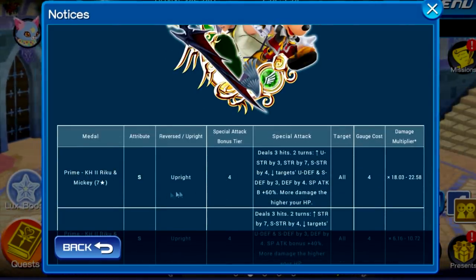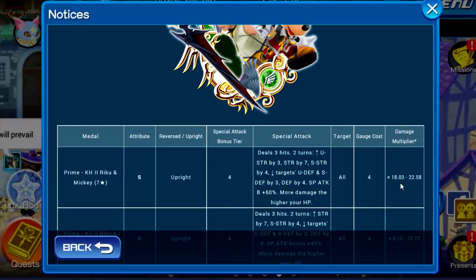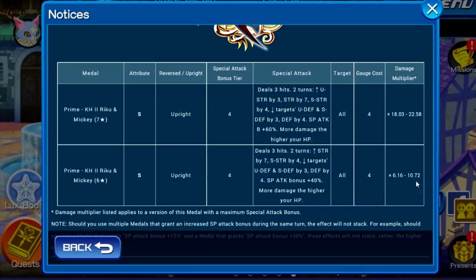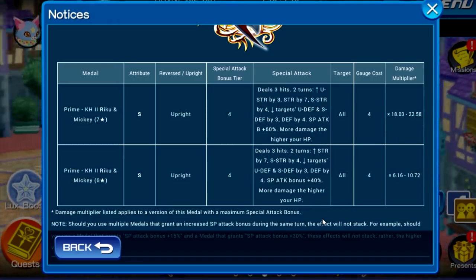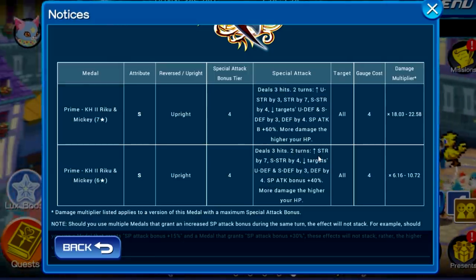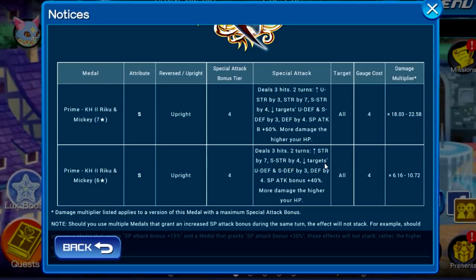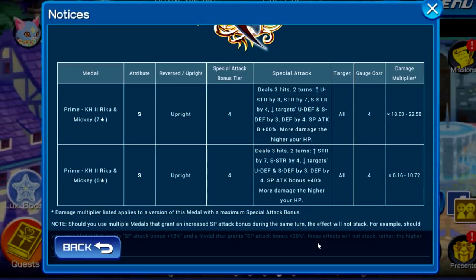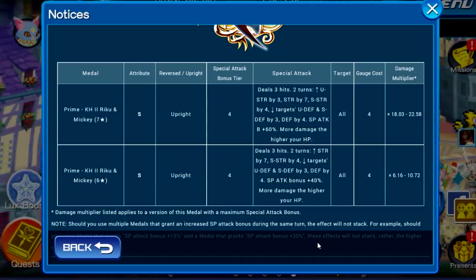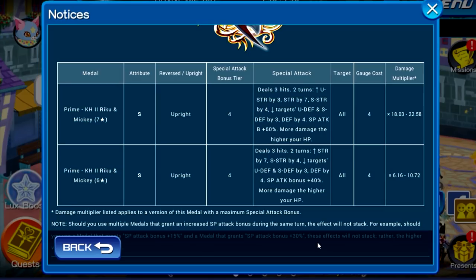Anyways, before I get into specifics, let me go over what the medal actually does. It's a speed upright medal, Tier 4 AOE, costs four gauges, has a damage multiplier at six star from 6.16 to 10.72. Seven star, it's 18.03 to 22.58. The six star ability says that for two turns — and that's actually important, two turns — it raises strength by seven, speed strength by four, lowers targets' upright defense and speed defense by three, general defense by four, raises your guilt by 40% for all medals on your keyblade, and does more damage to higher HP. The seven star version is the exact same, except it now provides the upright strength buff by three tiers as well. Overall, it's a really good medal — it is a prime medal after all.